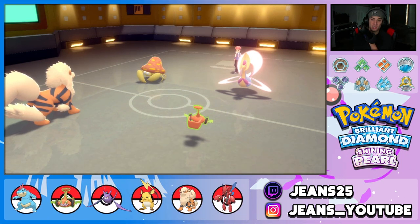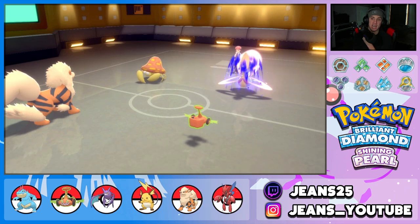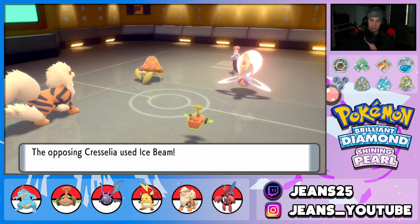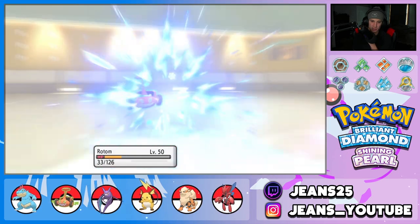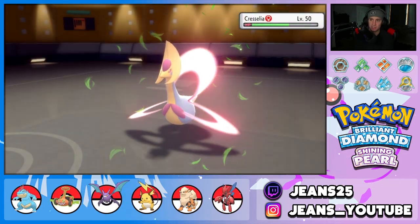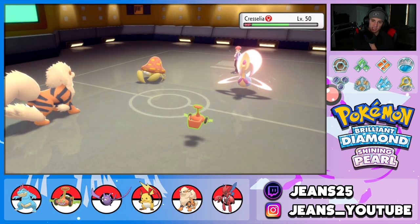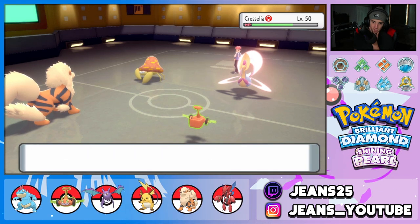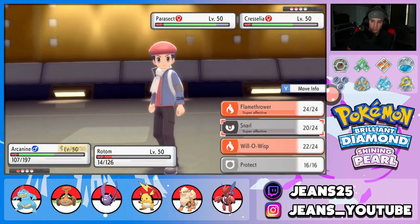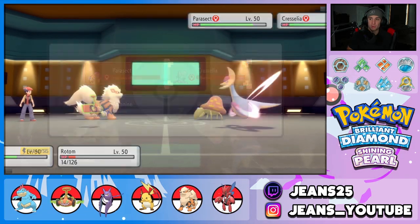Parasect is slowly chipping away. We were hit four times. Arcanine comes out here first — thank goodness — and starts Snarling to drop Special Attack on both opposing Pokemon, which is huge since they both appear to be special attackers. Rotom soaks an Ice Beam. Arcanine Snarls again dropping their Special Attack to an all-time low. Considering burning Parasect but deciding to keep Snarling and going for a Thunderbolt to look for paralysis.